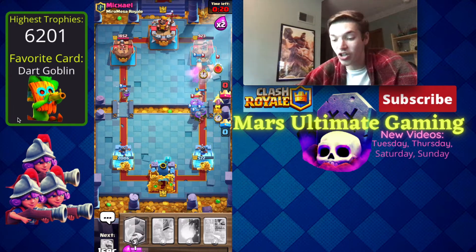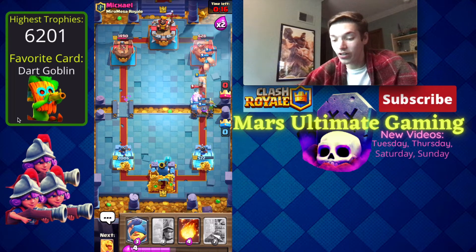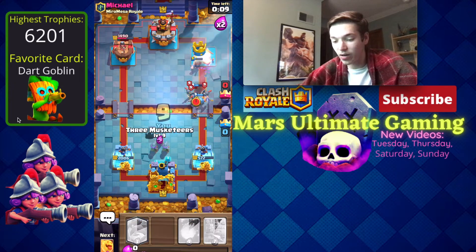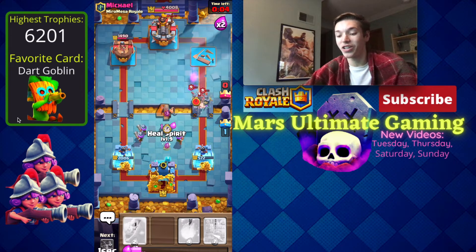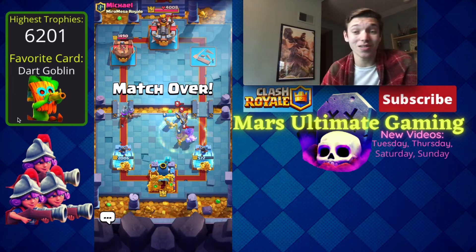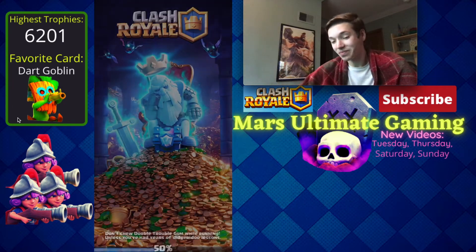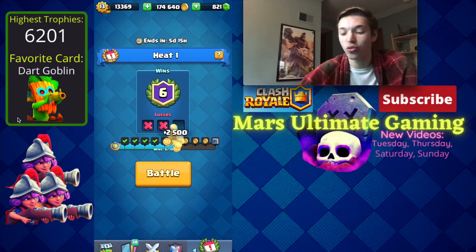The Hunter gets pulled and does no damage. We're still pushing in — he gets very lucky taking out the Dark Goblin with the Executioner, but we're still going to take the win. He tries a desperation Hog Rider, but even with some very lucky interactions for him we clutch up the win. Six and two — this deck has a knack for clutching up!